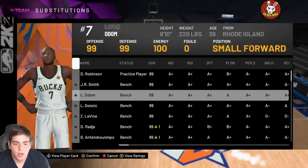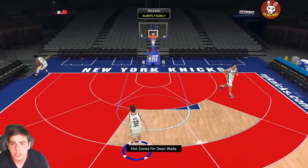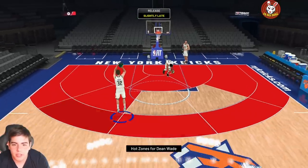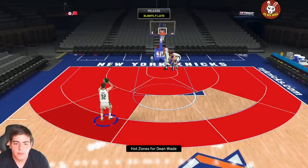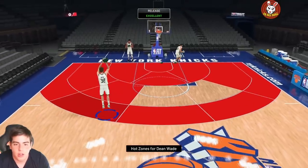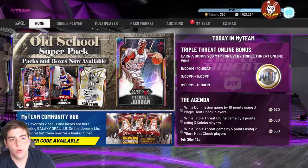Without further ado, let's hop in a freestyle. Adding Dean Wade right here — the cheeser. Here are the hot zones. Dean Wade's first shot slightly early, but we're gonna hit some Dean Wade off the leaner. There we go — Dean Wade's got a money jump shot. There's the greens! Dean Wade can green man, this card is so money. He could do everything. Look at all these greens — is that like 10 in a row? This card is crazy. Let's get into some gameplay.